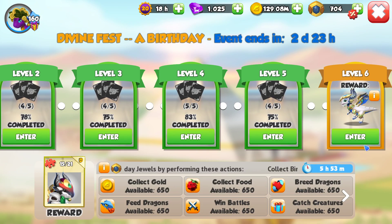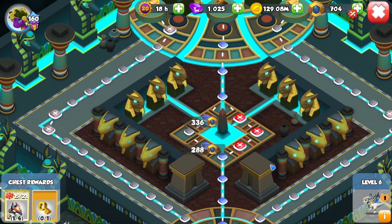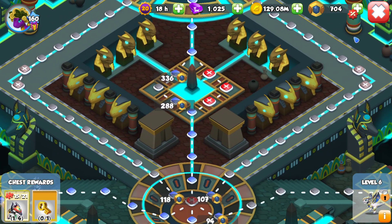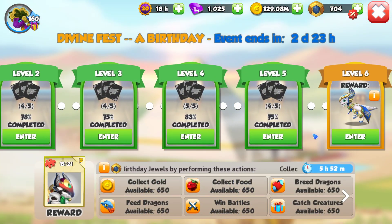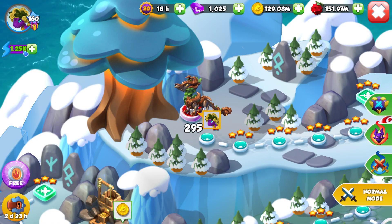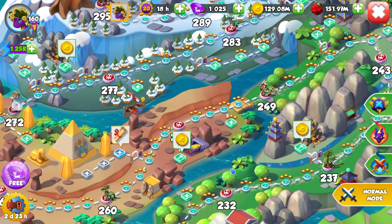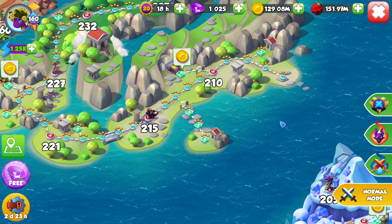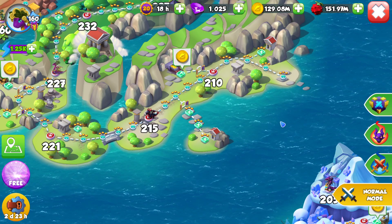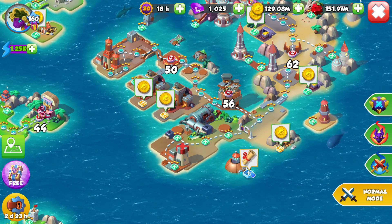The other quest I wanted to talk about for level 6 that's going to be a problem for a lot of people is actually the battles quest — because for winning battles we need to get 650 points for this. I'm not going to struggle, because I just save up all of my energy. I've got 1,250 portal energy. For the average player, they're going to be using that energy to get through the map.